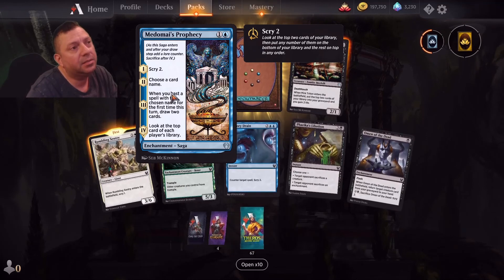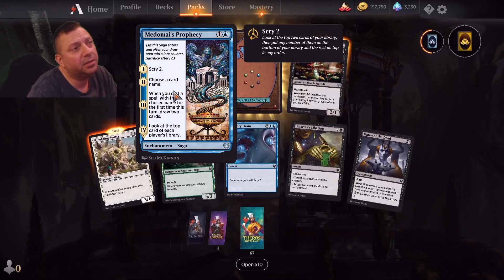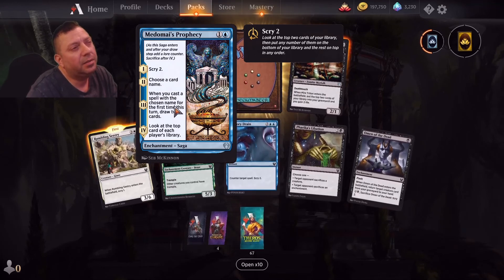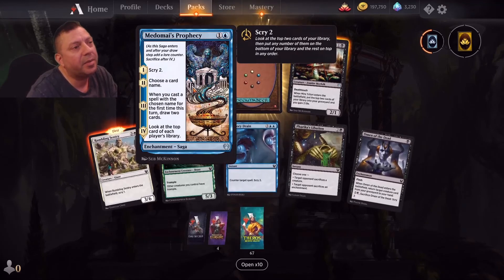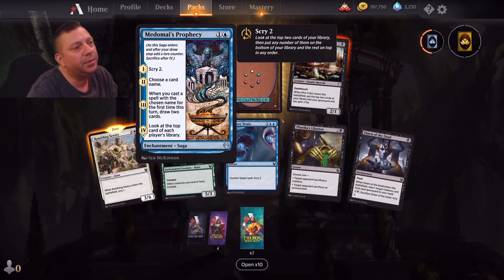Minimize Prophecy — choose a card name. Okay but you have to be able to cast it and it can't be a land, so you might whiff on this one.